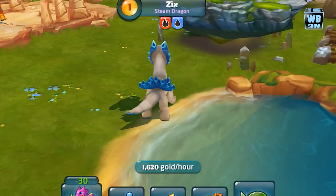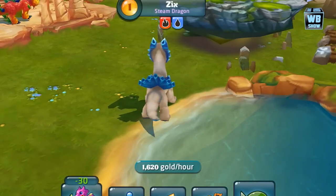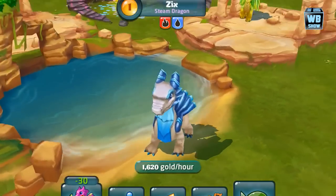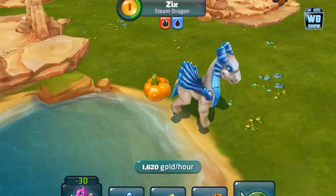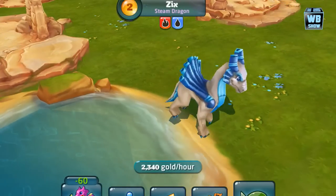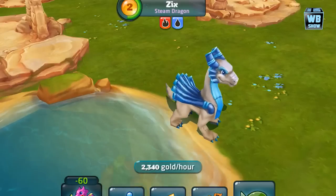So let's take a look at what this ultimate beast looks like — the steam dragon. It has a bunch of pipes on its back, which kind of reminds me of those orchestral instruments.